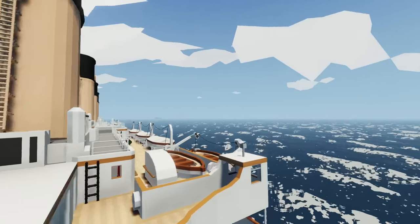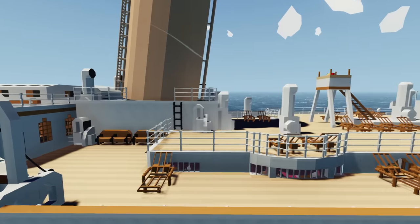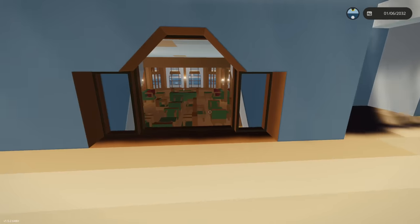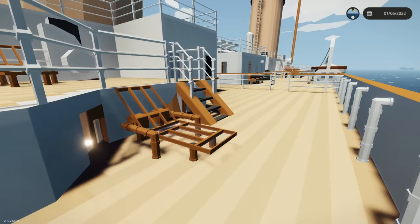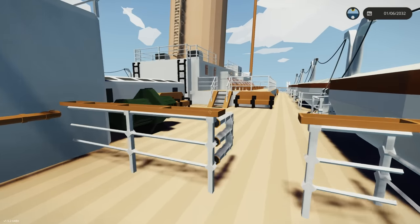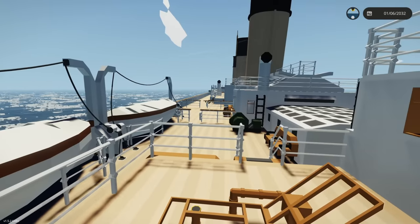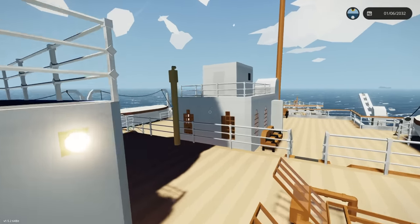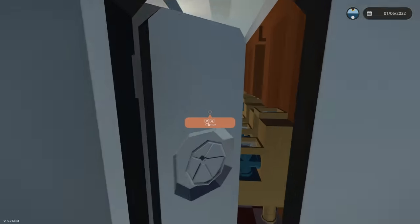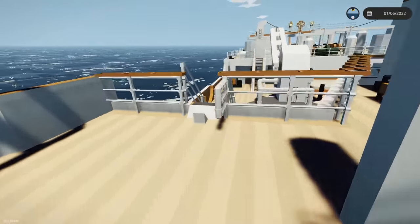Here are the lifeboats - only one active on each side; the rest aren't active, obviously for lag reasons. Heading towards the back of the ship you can see dining areas and some nice sun areas up top. This is very well done. It looks like they've minimized the doors because I'm not getting a lot of lag, but a ship with a thousand different doors causes a ton of lag.